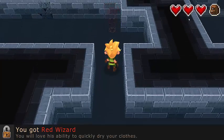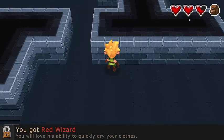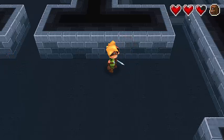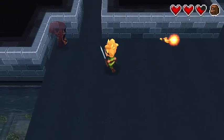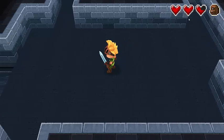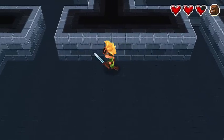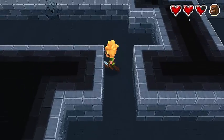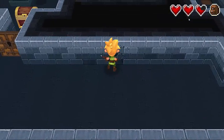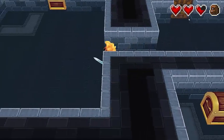This door now opens. Oh, a red wizard! I was too busy reading. There is your ability to quickly dry clothes. Come on. Hmm. It's probably nothing. That's a huge crack hole — probably nothing.